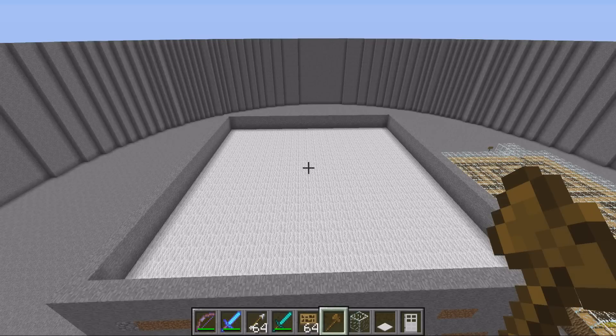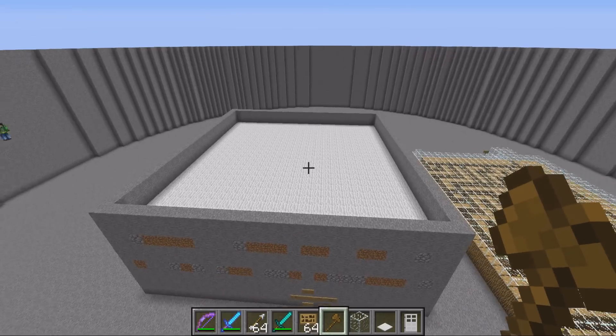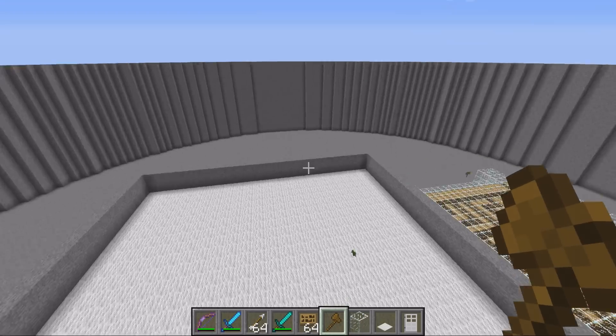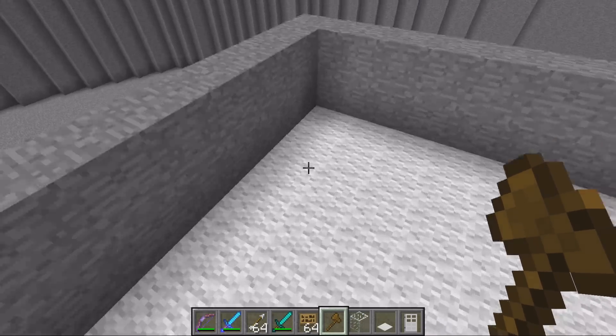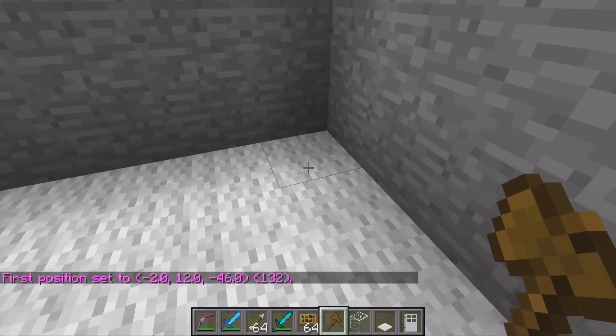Hey guys and welcome. This video is on the plugin Mazecraft. As you've guessed, it lets you build a maze inside your Minecraft server. So all we're going to do is jump straight in. I've set out a little area here to make our first maze. Go select one corner and then select the opposite one with your WorldEdit tool.